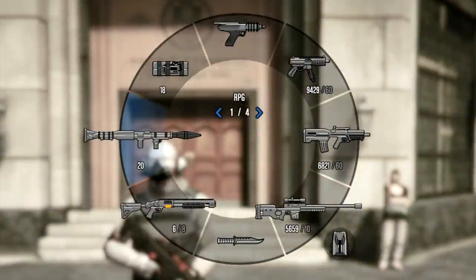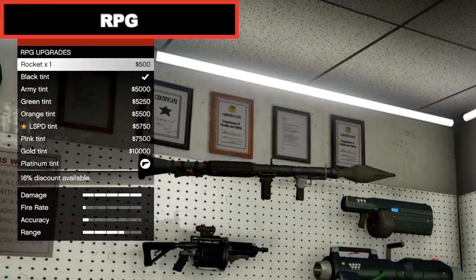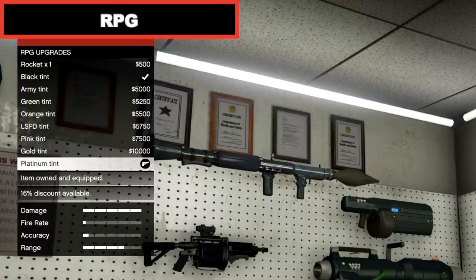For the heavy weapons you will need the RPG, Minigun, Homing Launcher and the Compact Grenade Launcher. The RPG is a rocket-propelled grenade, notorious with try-hards because of its power. It's great for blowing up vehicles and firing at campers hiding behind walls.